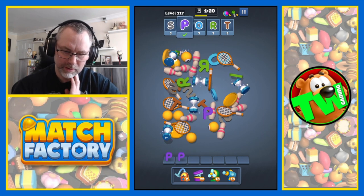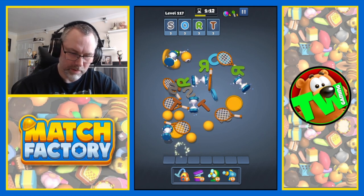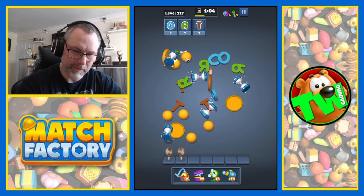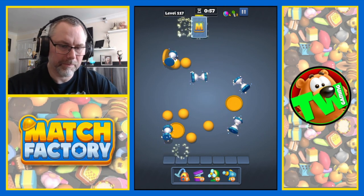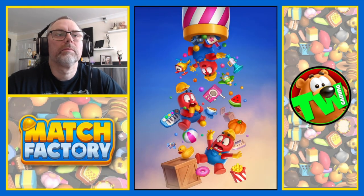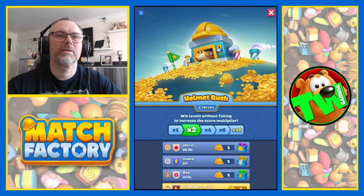Right now we can start seeing some of the letters. Get rid of the bowling pins. There's one there. There's a key there. Let's do that and that and that. There we go, complete! Two stars.